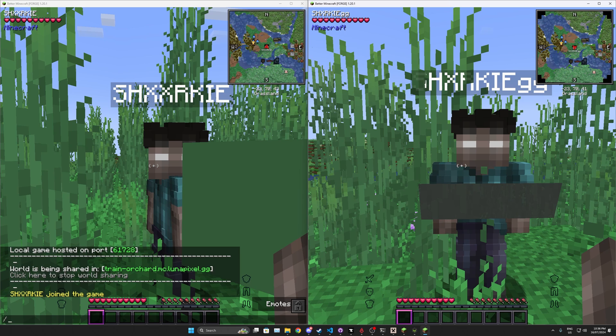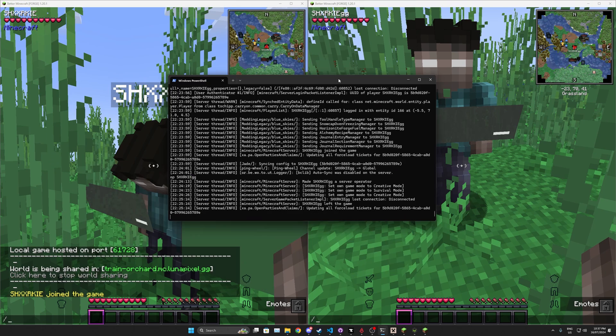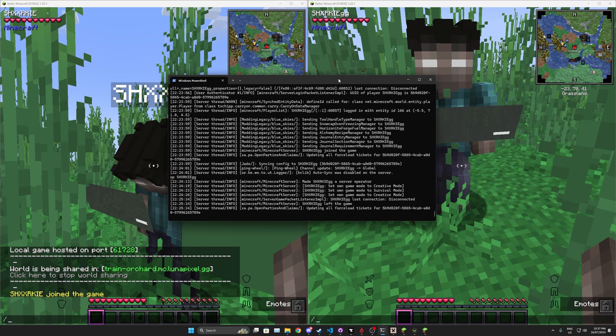If you don't have the money for Bisect Hosting or any other server hosting company, you can host your server via our server packs for free. The only problem is the IP address — it can work or it won't. Not everybody has their ports open, meaning not everybody can just share their IP for friends to join. That's why people tend not to use server packs — it's inconvenient, and that's why people use server hosting websites. But world sharing is there if you need it. If you want to support us, use Bisect with code LunaPixel — we really appreciate it.